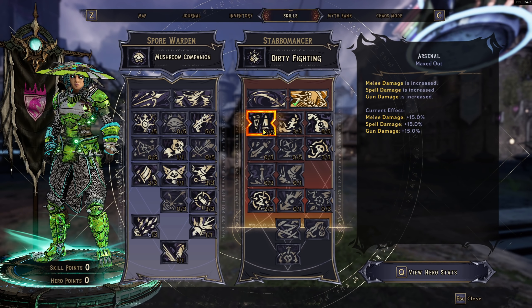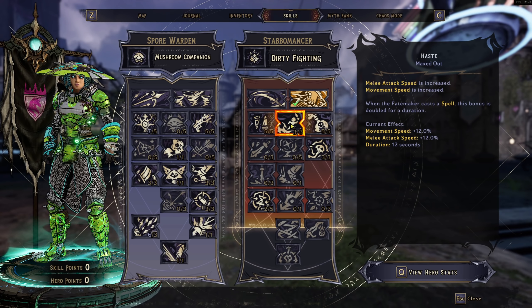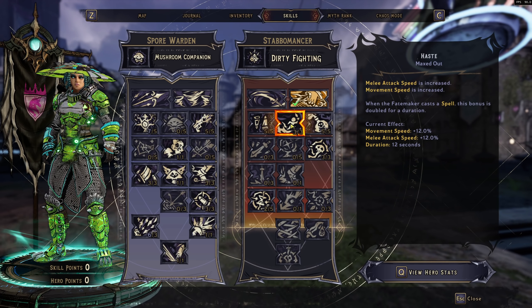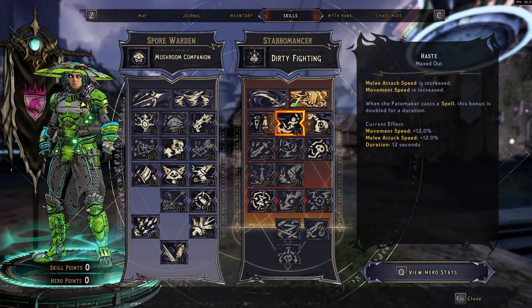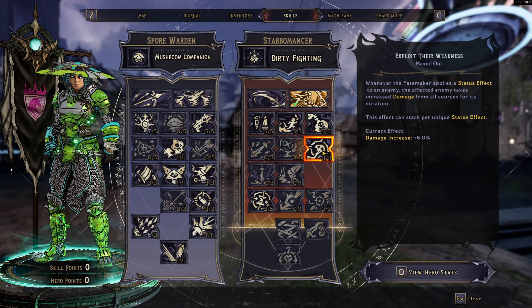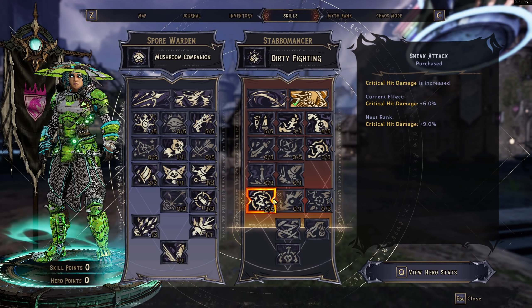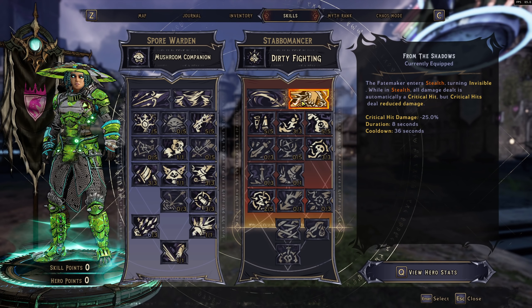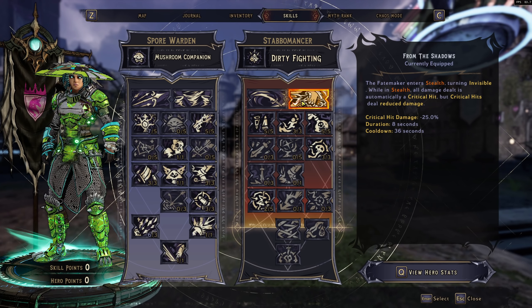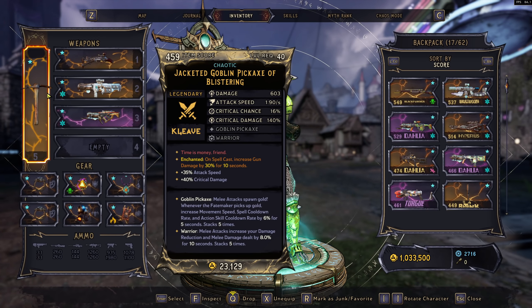Over in the Stabomancer tree, we max out Arsenal for 15% overall bonuses. We got Haste for more movement speed and melee attack speed — good with your Goblin Pickaxe when you want to swing fast to get your skill back, and we get double these benefits every time we cast a spell, so that's 24% movement speed and 24% melee attack speed. Of course we have Potent Poisons for 40% status effect duration and 20% bonus damage. And Exploit Their Weaknesses — every time someone has a status effect, each status effect increases our overall damage by 6%, easy to get up to 12% or 18%. The last two points went into Sneak Attack for 6% bonus critical hit damage, making up for that minus 25% critical hit damage that From the Shadows takes away in tradeoff for guaranteed critical hits. With the Goblin Pickaxe, every time you melee something you get action skill cooldown rate, stacking up to 5 times, and we swing pretty fast with this perk.